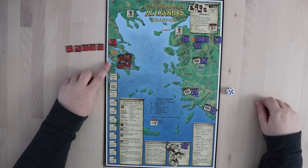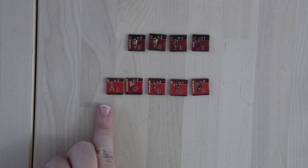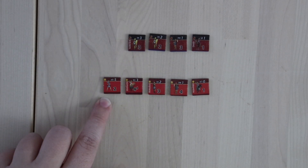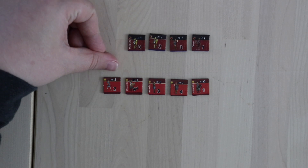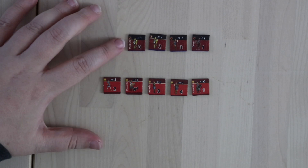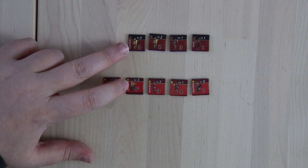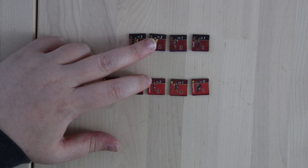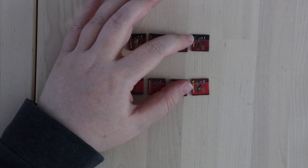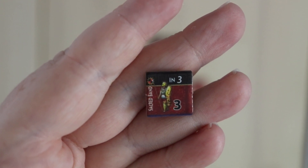I'm going to give you a brief overview of battle in this game. When you have a battle in Field Commander Alexander, you line up your forces and the enemy forces from highest to lowest in terms of their initiative number, which is the number at the top of each unit. Our archers go first at five, then enemy infantry and our heavy cavalry go at the same time at three, then other infantry, then phalanxes, and then the leaders get to take their turns. The number in the bottom right corner tells you what die roll you're aiming for when you attack.